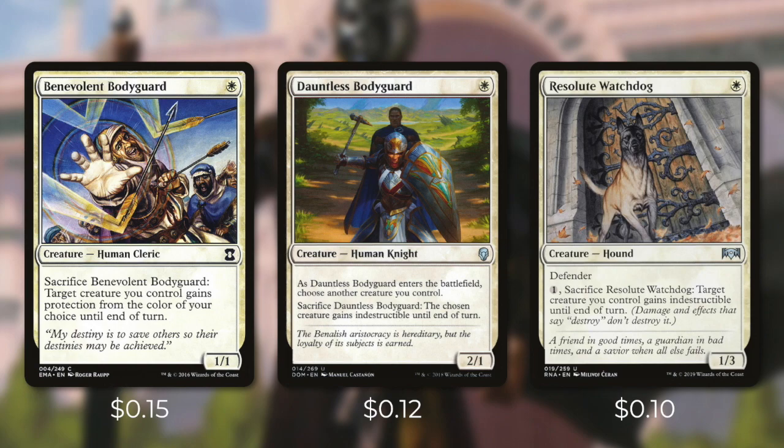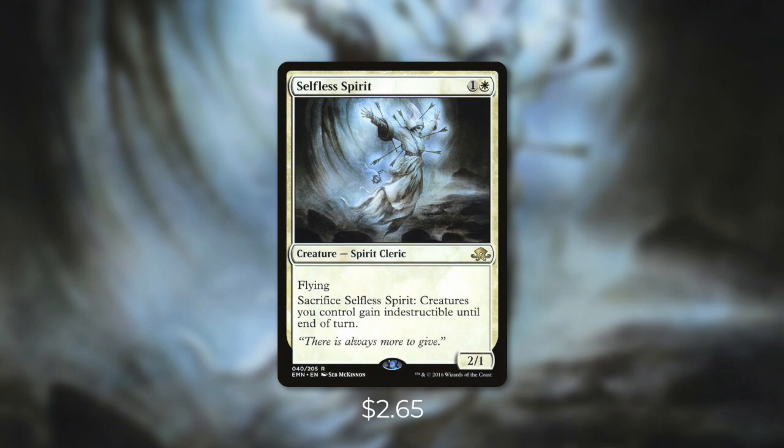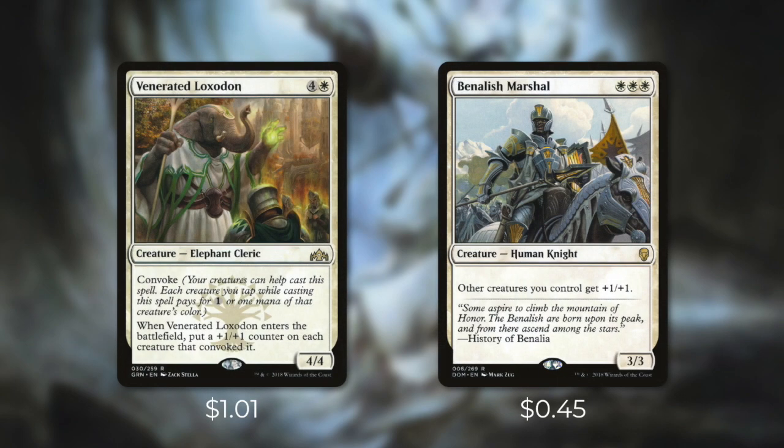But we've got plenty of other ways to protect our commander and our other creatures as well. Tactic number seven: Protect and Serve. First up there's Selfless Spirit, which we can sacrifice to give all creatures we control Indestructible until end of turn. At just two mana, this is a very efficient creature for us to cast. But we also have spells that can give our creatures Indestructible with Rootborne Defenses, Make a Stand, and Unbreakable Formation. Rootborne Defenses also lets us populate. Make a Stand gives all of our creatures +1/+0 until end of turn. And if we cast Unbreakable Formation during our main phase, we get a +1/+1 counter on each of our creatures and they get Vigilance until end of turn. We're also going to be running Chroma's Blessing and Reverent Mantra to give all of our creatures protection. Chroma's Blessing can be cycled if we need to, and Reverent Mantra can be cast for free if we exile a white card from our hand.